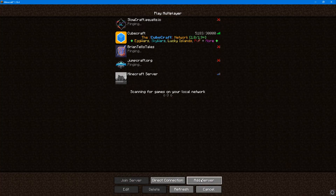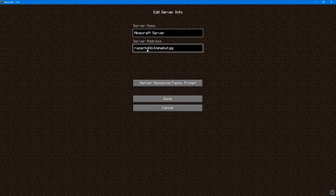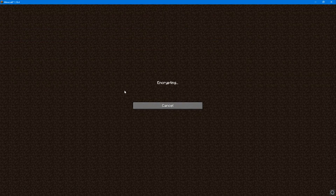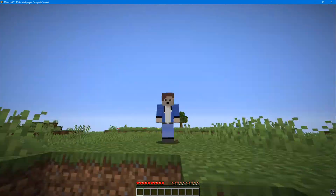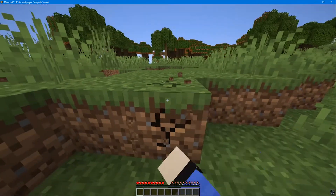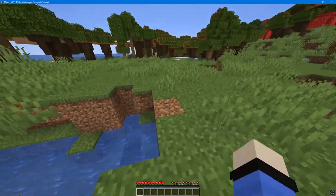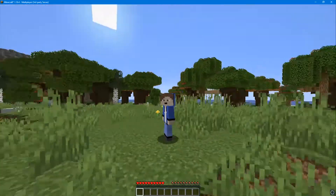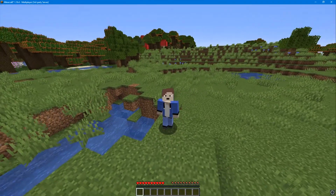Now go over to Minecraft. Click on 'Multiplayer,' then 'Add Server,' and add the IP just like that. Now you can come on and play with your friends. Just give your friends this IP and up to 10 players can play on the server. I'm in here right now — it works pretty well, and it is free, so it's very good for a Minecraft server.